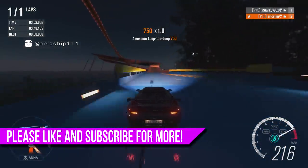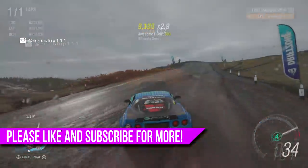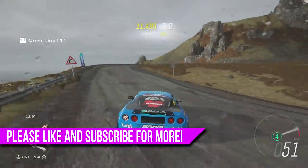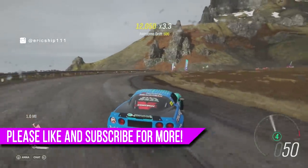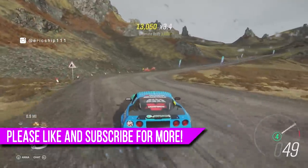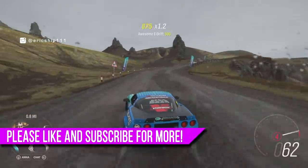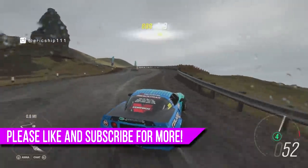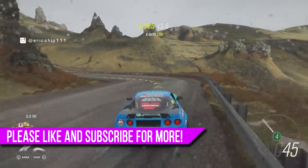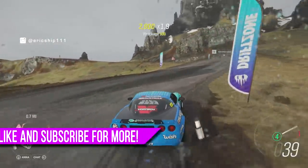Let me know in the comments section below what you guys think — I would love to hear your opinions. So there we have it: five hidden secrets, easter eggs and glitches for Forza Horizon 4. If you found this video helpful or interesting, please smash the thumbs up button. And if you'd like to see more Forza Horizon 4 content, make sure to click the subscribe button with notifications turned on so you won't miss another video. Hope to see you guys in the next video. Peace.